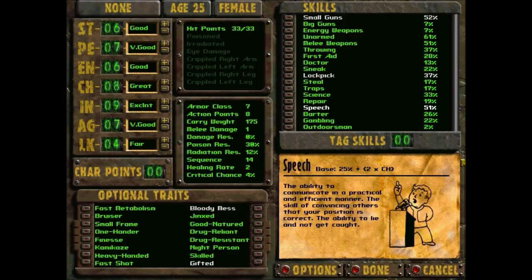I can tell you right now, the first non-tag skill I'm going to be putting points into is Doctor — the healing of major wounds and crippled limbs. Of course I'll have to put twice as many points into it to increase it as I would my three tag skills.